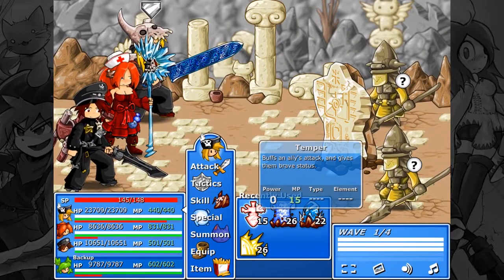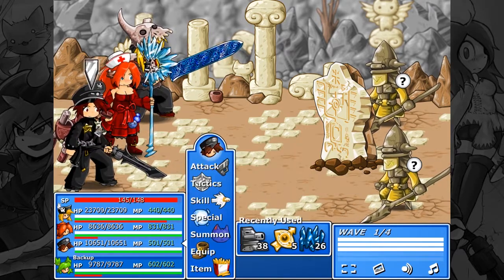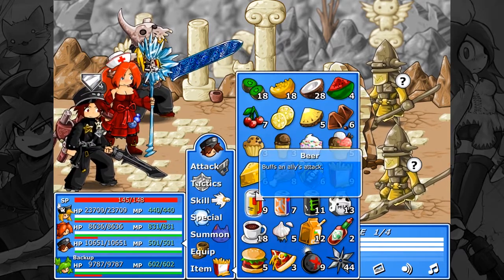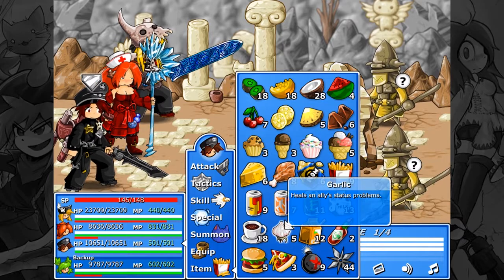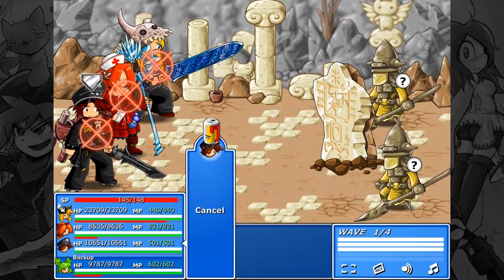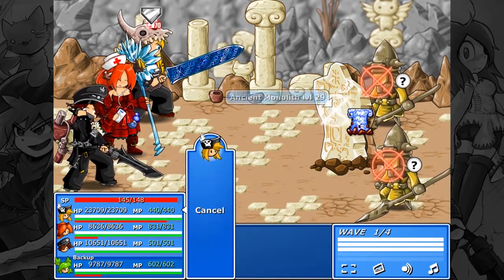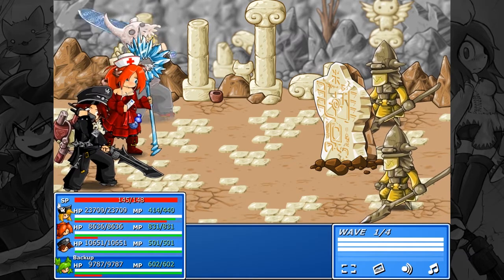Alright guys, welcome back to Let's Play Epic Battle Fantasy IV. So in the last episode, we made it here to the God-Cat Temple and we were all just like, oh yeah, this doesn't seem that bad, and then we realized it was very bad. Things were always bad, we never knew how bad it was. Just kidding, we're all good. We're actually murdering just about everything that we come across the moment we come across it.